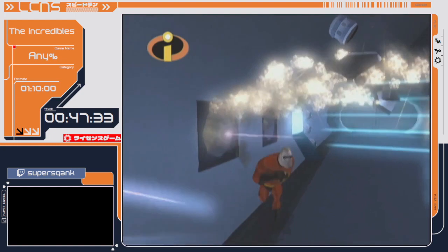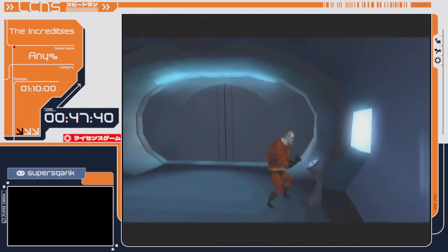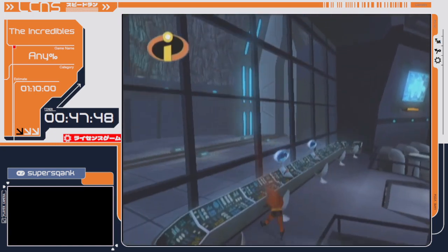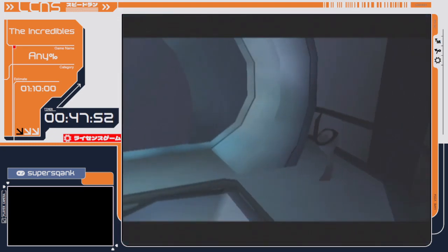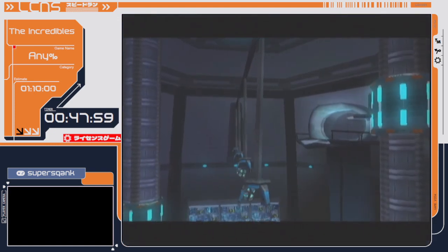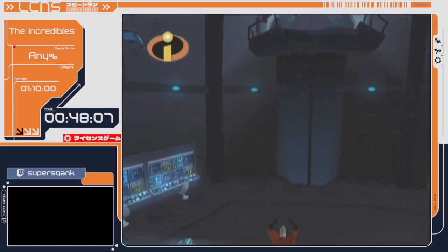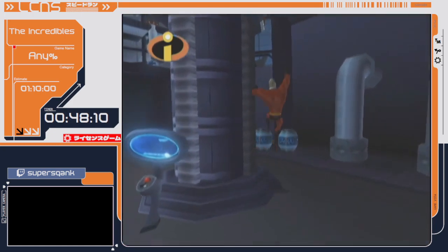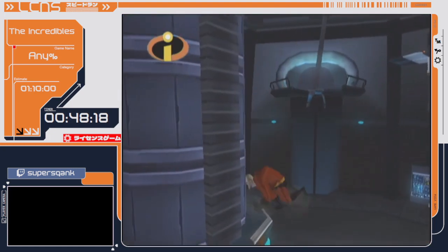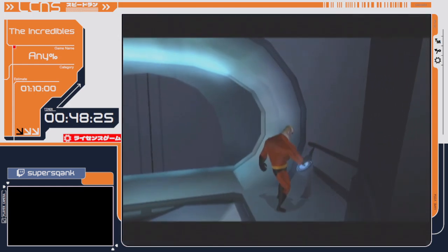This beginning section is simple — just destroying those things. Unfortunately you cannot skip the laser walls; there are invisible walls stopping you. This room has some skips — I'm going to jump on here to get up here quickly. And now here we have a skip which is not so easy and I'm not always consistent at. I'm going to slow climb up the thing — I really don't want to miss this. I got it second try, that's alright at least.